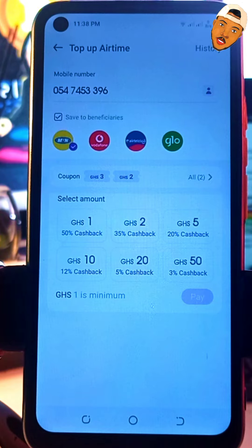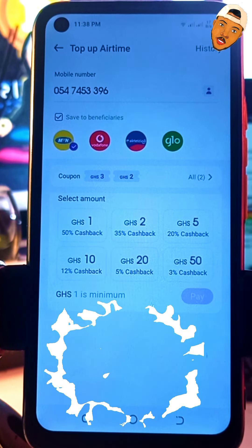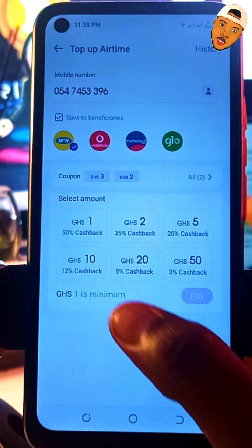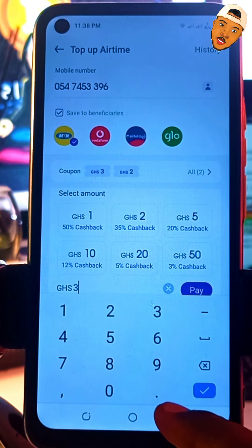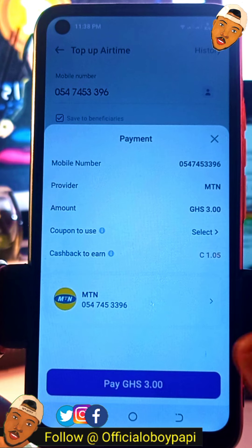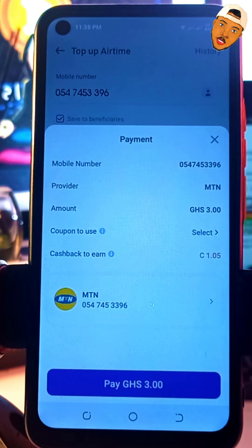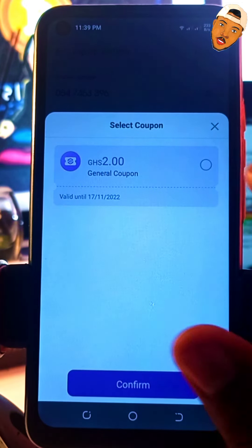PalmPay is here to stay and we're going to benefit a lot if we take this app seriously. Make sure you download it. Now I'm going to enter an amount of GHS3 and click the pay button, which will take me to the payment screen. You have to confirm the details — the mobile number — so you don't send airtime to the wrong number. Then I'll select the coupon.